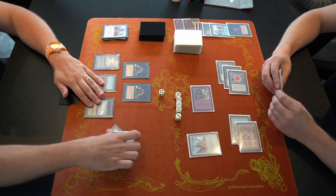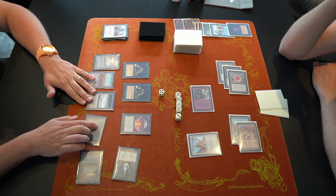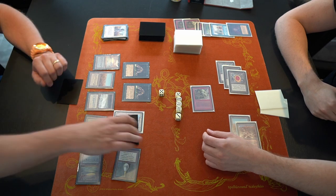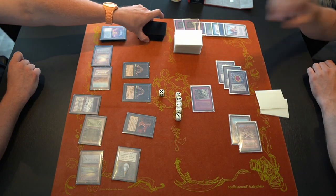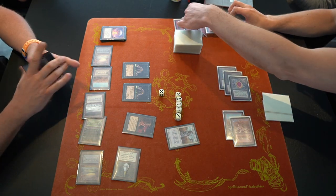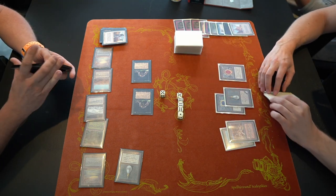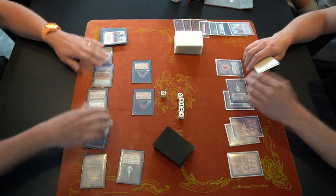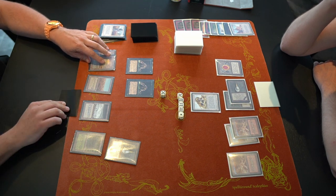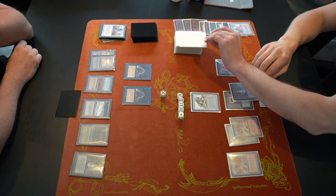D plays a Serra Angel — a huge problem with Anna at five life. Anna goes for the Chaos Orb, flipping it on the Angel and hitting it. He follows with a Demonic Tutor, tutoring for Swords to Plowshares to deal with the Setch Troll. A great turn from Anna — removing Serra Angel, removing the Setch Troll, and dealing four damage with Plague Rats. The problem is Anna's hand is now completely empty.